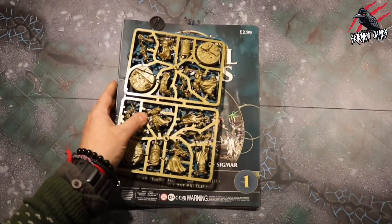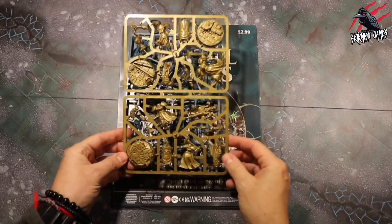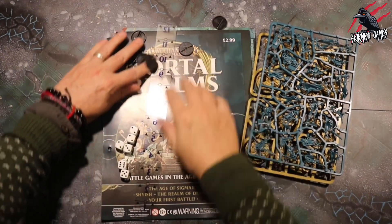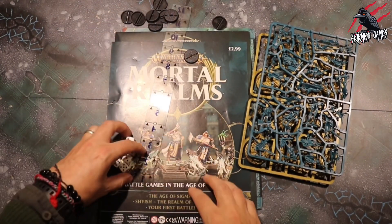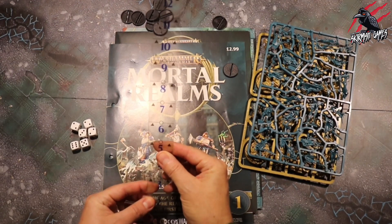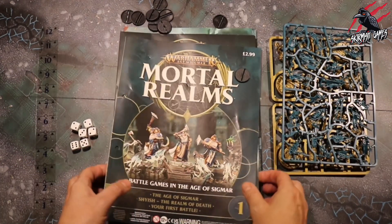So here we go — we get one sprue, two sprues, we get a load of bases, we get six dice, we get a ruler — a 12-inch ruler — and then we also get a map.